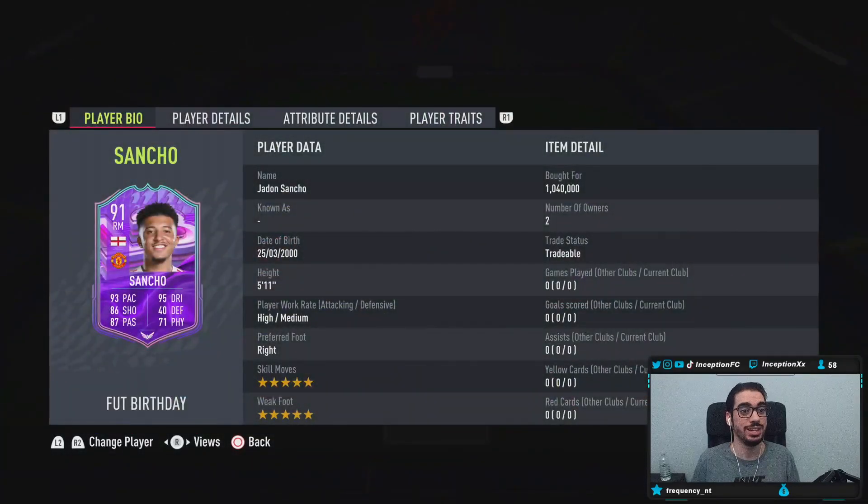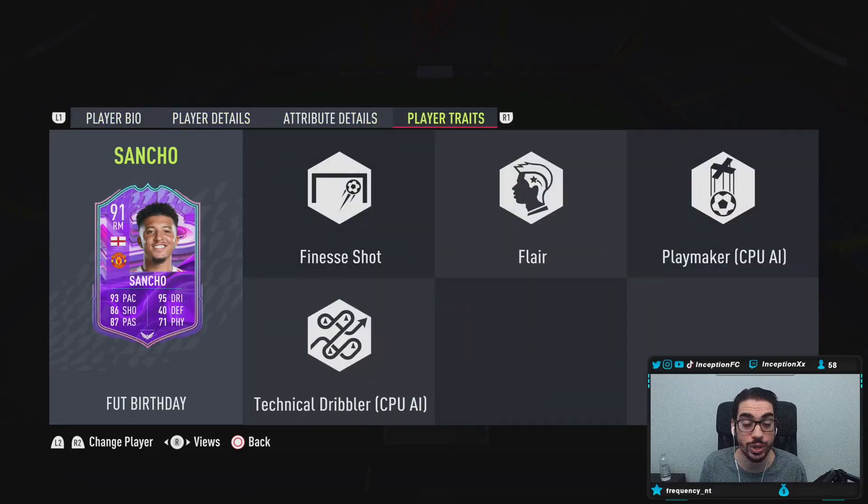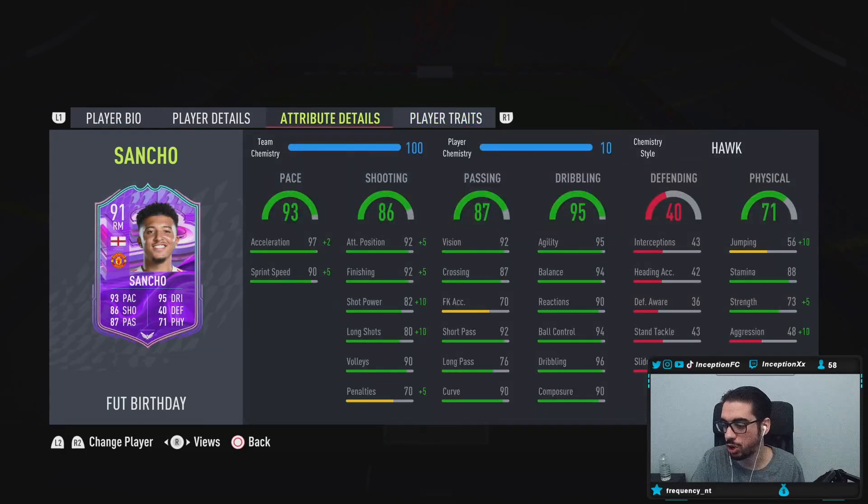We're taking a look at a card who is 5'11", high/medium work rates, right footed, five-star skills, five-star weak foot — some beautiful stuff to work with so far. Player traits: he actually has the finesse shot trait and the flare trait. This card is actually really, really well formatted.